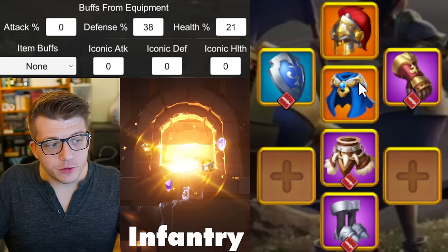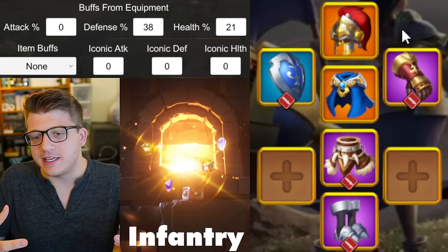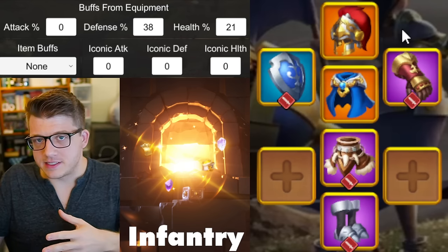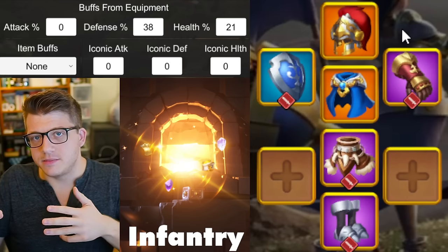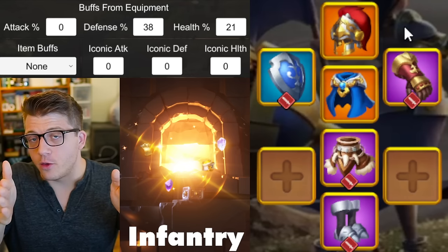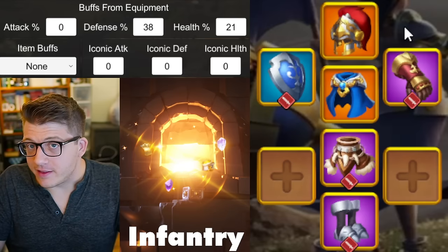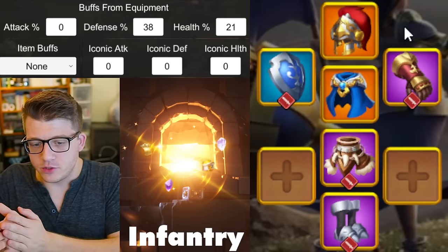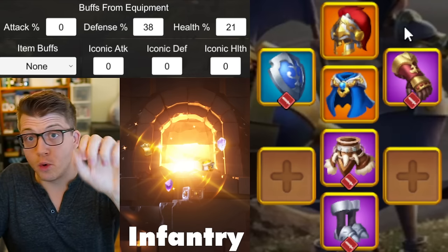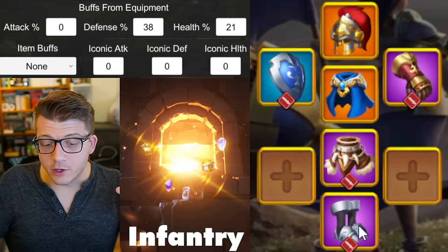Moving forward with legendary pieces, I'm going to assume you don't have the talent on them, because there's no way to guarantee that. Now that we have the iconic system, you're probably going to be progressing through the iconic system first before the refinement system, because the refinement system is random and the iconic system is not. As a side note: if you're 75% of the way towards a special talent — meaning you're one refinement away from getting it guaranteed — I would still do that before starting the iconic system. For everybody else, it's kind of a sunk cost.